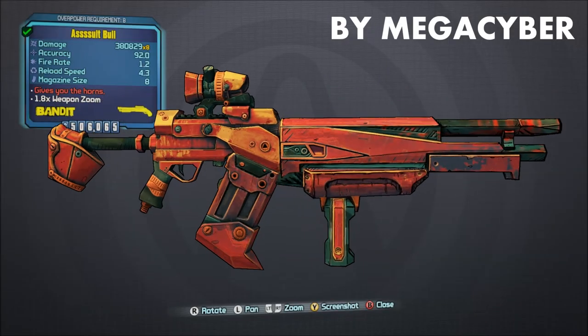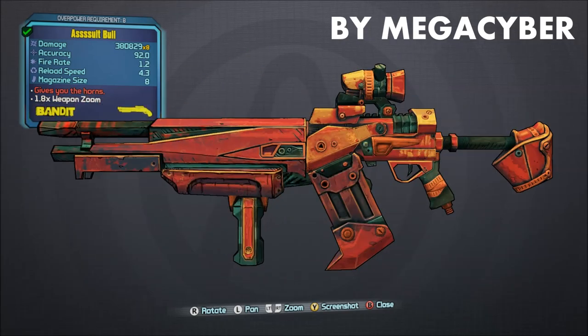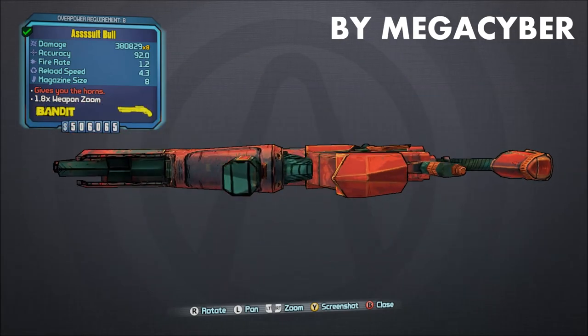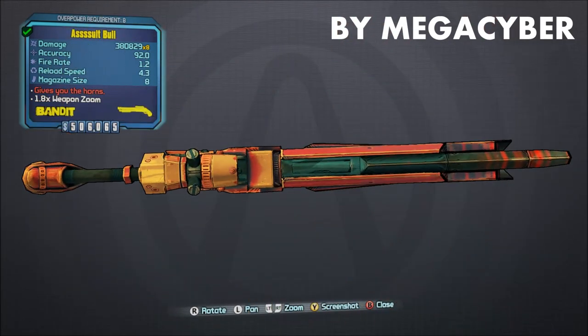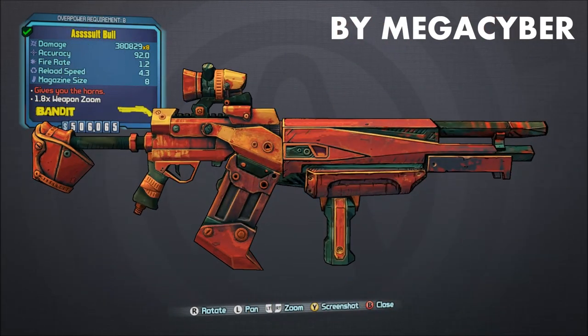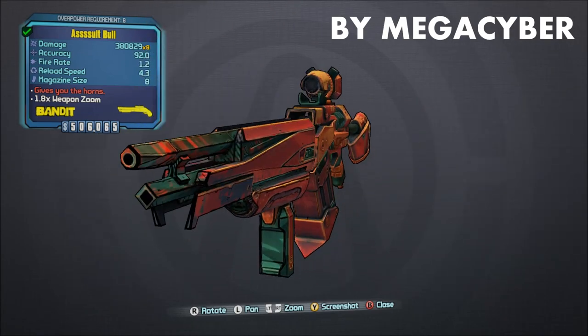Our first gun is the Bull Shotgun, and it's a replacement for the Rock Salt Shotgun. This mod was developed by GitHub user MegaCyber, and uploaded by 00Schmidt. Interestingly, it's a Seraph weapon as it appears in my game, so I suspect that you will probably need some DLC in order to get this particular gun to work.